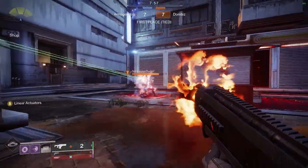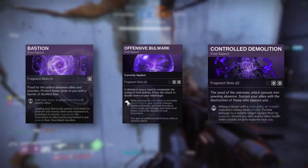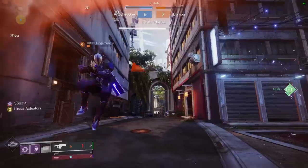Void Titan has three aspects from which you can equip two: Bastion, Offensive Bulwark, and Control Demolition. All three aspects are viable in PvP for different reasons, with Bastion being mandatory and then choosing between Offensive Bulwark and Control Demolition as a matter of preference.